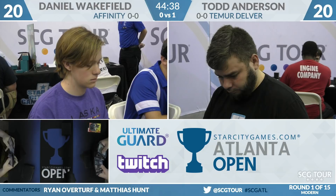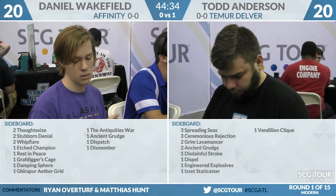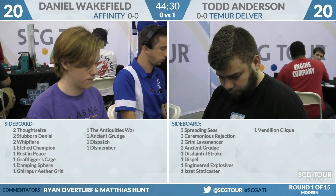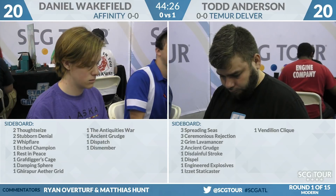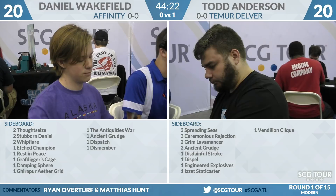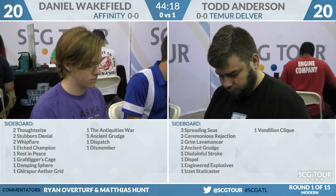Let's look at their sideboards. Todd's sideboard: three copies of Spreading Seas, three Ceremonious Rejection, two Grim Lavamancer, two Ancient Grudge, a Disdainful Stroke, a Dispel, Engineered Explosives, a Staticaster, and a Vendilion Clique. This sideboard is huge against Affinity. You could bring in most of these cards, honestly — the windmill slams are the three Ceremonious Rejection.